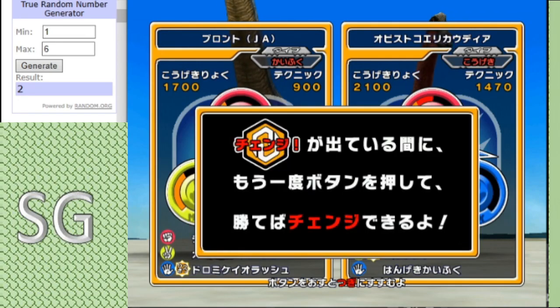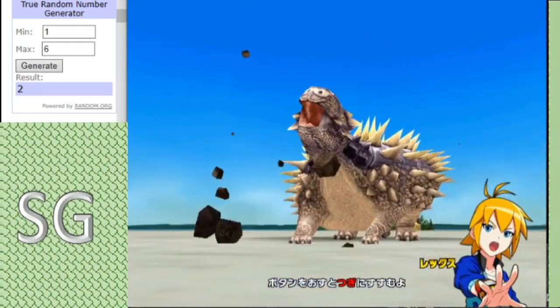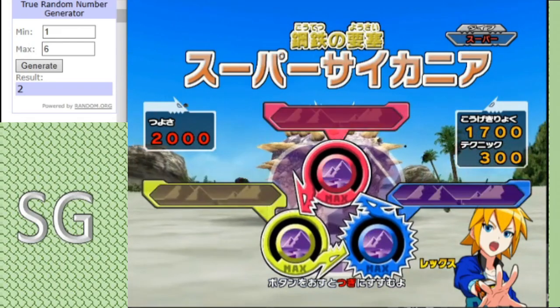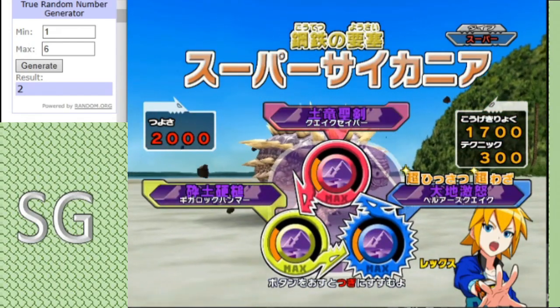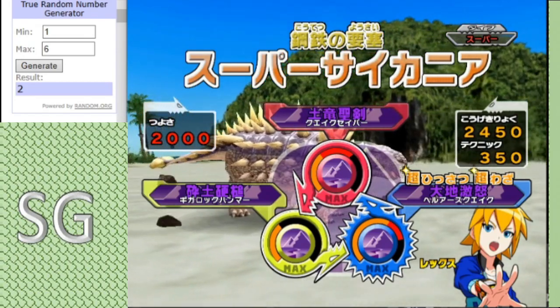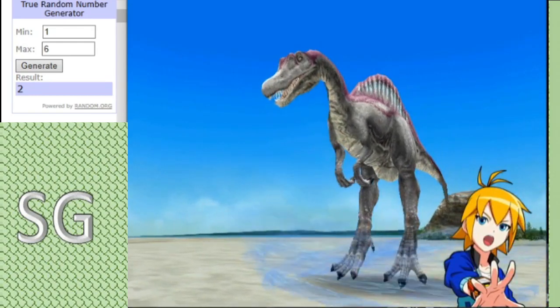It's going to be a tough map for Brontikins because in the blue corner we have Chainsaw's first dinosaur, the Super Cychania. We have a glitched roar — that was not Cychania's roar. Anyway, a new set of Quakesaber, Earthquake, and Giga Rock Hammer. I will activate the Awakened Sign on its fourth appearance, though that might be too long.